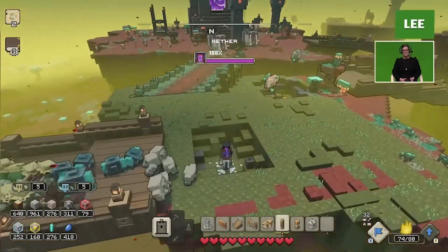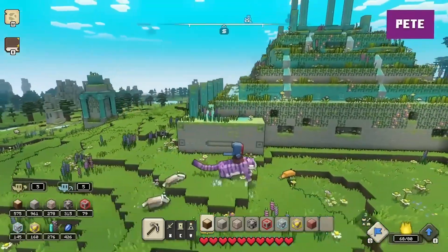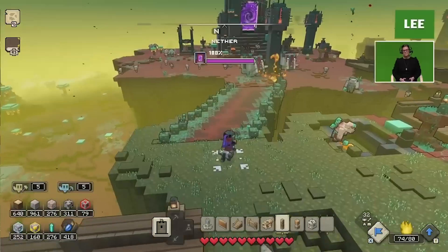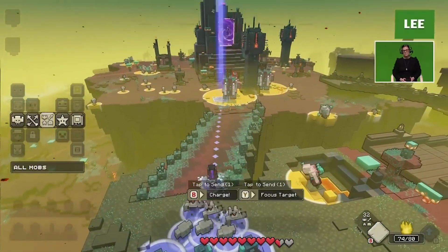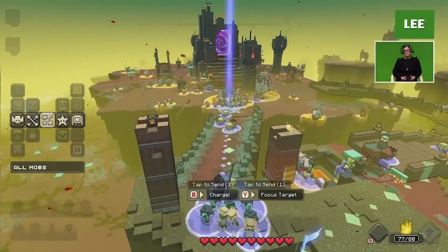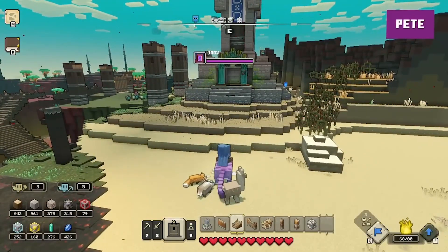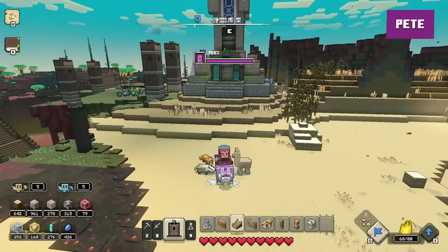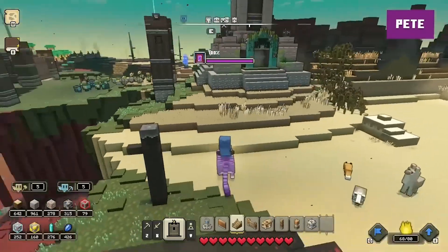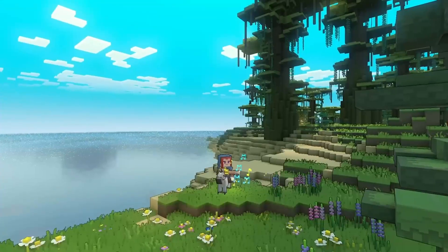The second item you'll receive at the start is the Banner of Courage — a banner you can wave to befriend the mobs you come across throughout your adventures and the ones you spawn using the Flame of Creation. This banner is also used to direct those mobs to attack. As you can see in this clip, the player can choose specifically where they want the mobs to go. You can also choose whether or not you want mobs to stop following you, since once you wave the banner they'll follow you at all times.